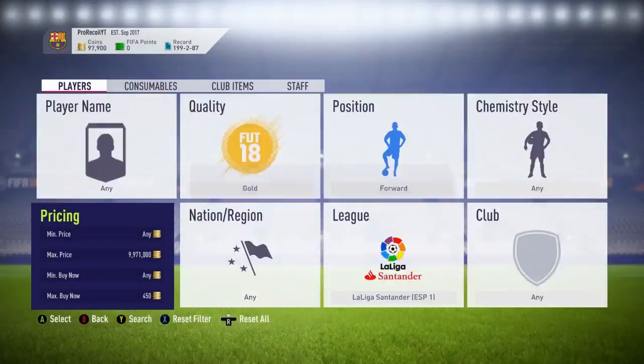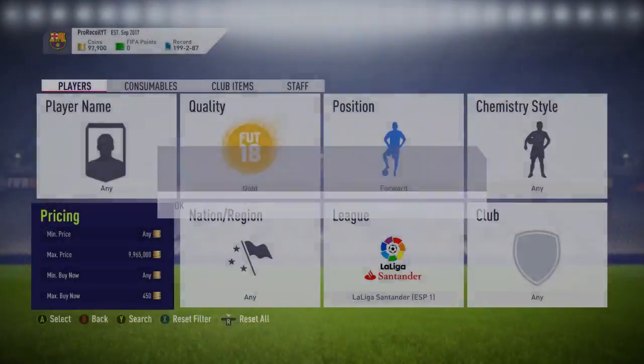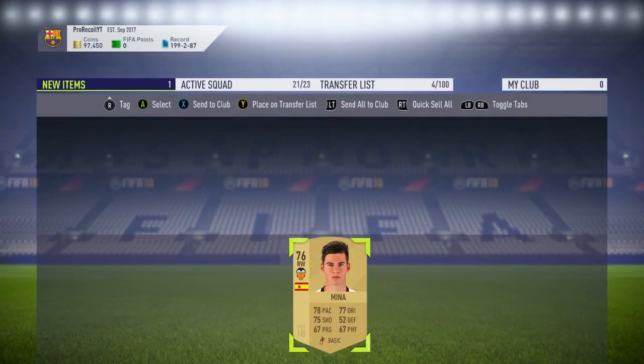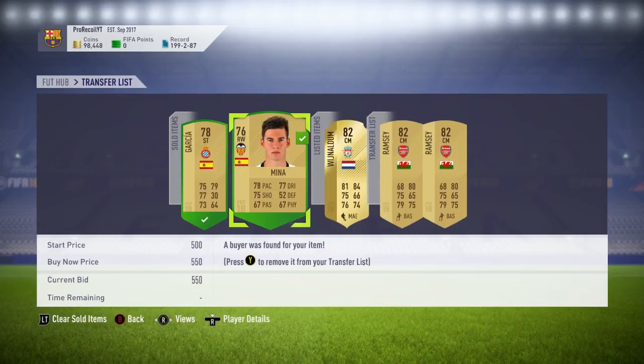As you can see guys, we did pick up Garcia. We managed to pick him up for 400 coins, which isn't too bad. We managed to sell him on for 500 — however, I reckon I could have got 550 or 600 coins out of him. I was just trying to sell him on as quickly as possible in order to make the video. Here are the players that we actually did sell on, and obviously all of them sold on for a profit.